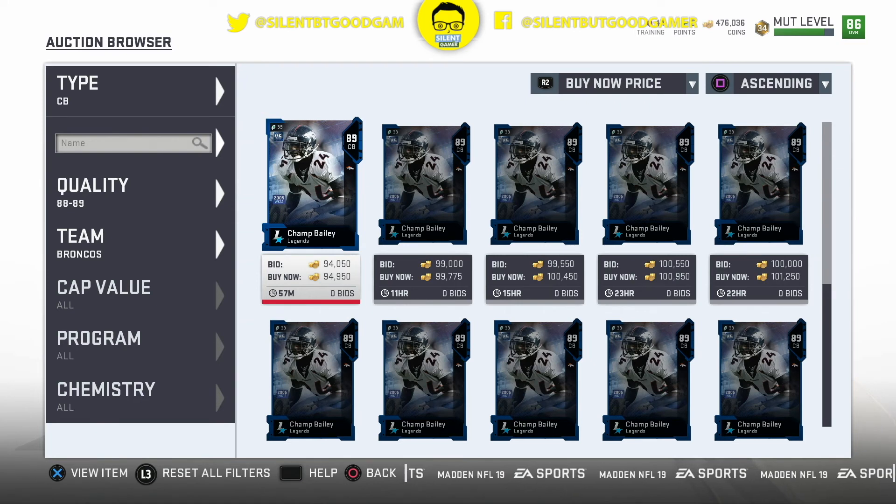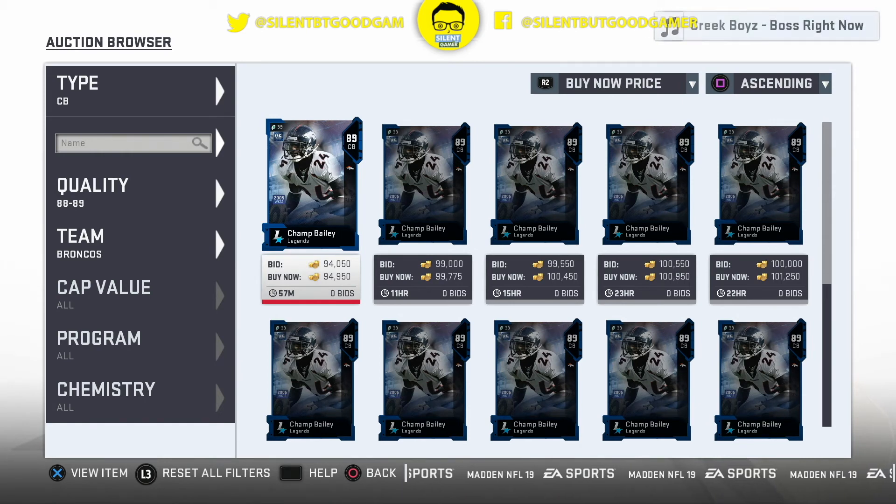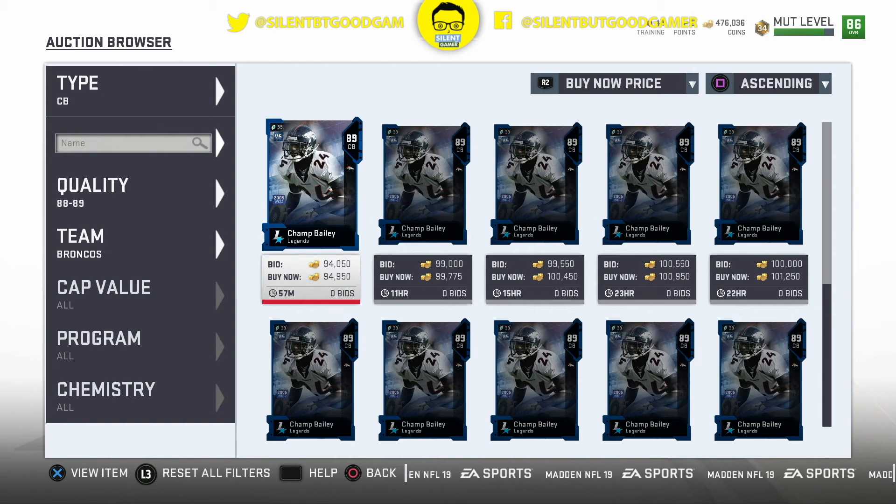Hey guys, welcome back. We're going to go back on another Madden 19 lineup update video. Today we're going to get this Champ Bailey, upgrade our defense, make it way better. We're going to try to hit this 87 overall grind, and as you can see we're almost MUT Level 35 and grinding.